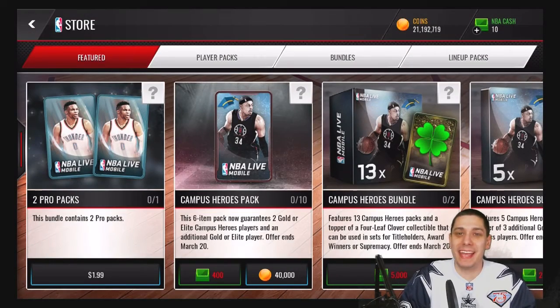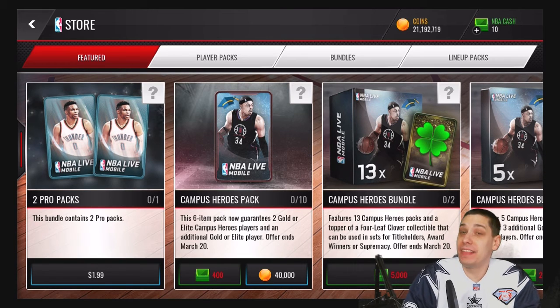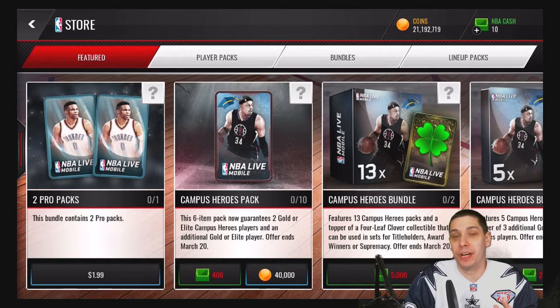Hey, what is up guys? CLIQUID here, back again with another NBA Live Mobile video. Today we have some packs in the game that we're going to be opening up. We have the Campus Hero packs. These are 40,000 coins each, and we can open up 10 of them with coins. So that's exactly what we're going to do.